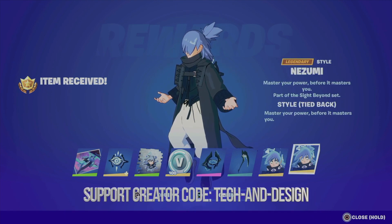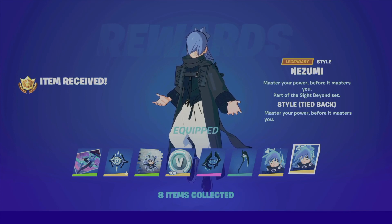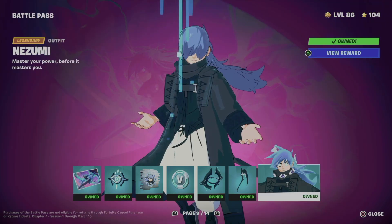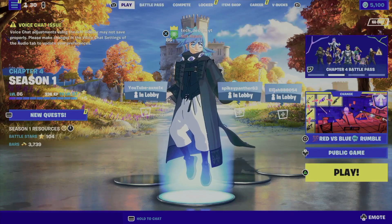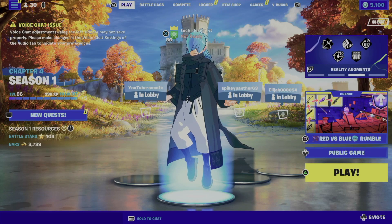We're also going to get a style for it, so you get both styles. That's because I claimed everything, so I was able to unlock that skin without any problems. I'm level 86, which means I can claim even more pages.